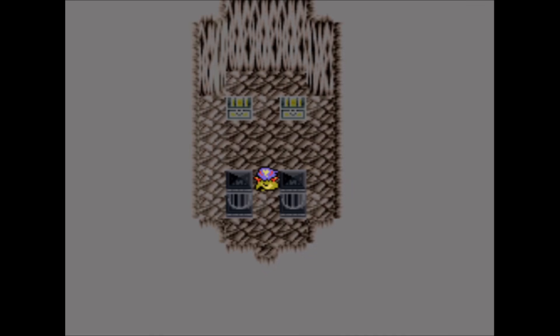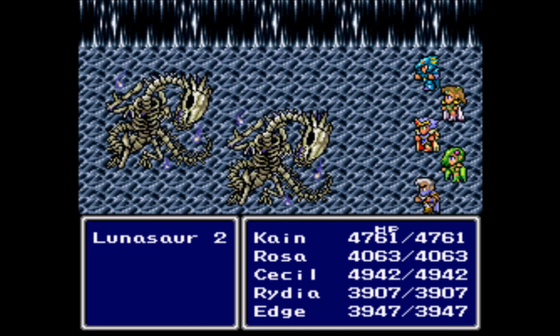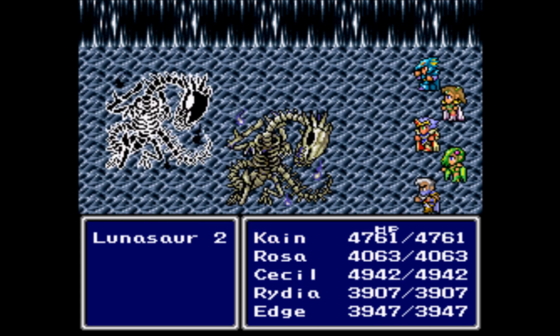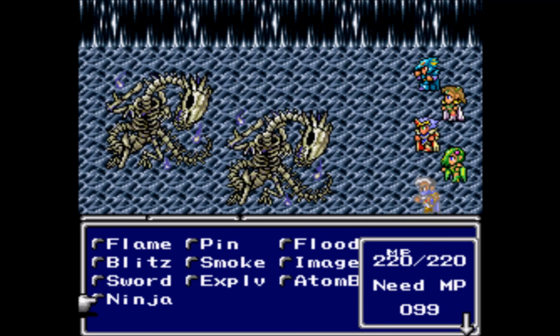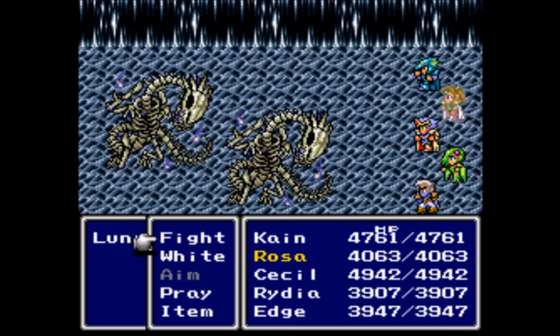What do we have here? Uh-oh. Ribbons? I want ribbons! But in order to get the ribbons, we have to fight the Lunasaurs. These guys are kind of a pain. First things first, we're going to be jumping. With Edge, I actually want to cast this new spell called Ninja — you'll see what it does.